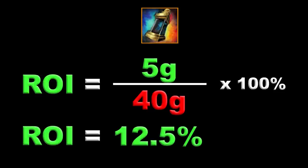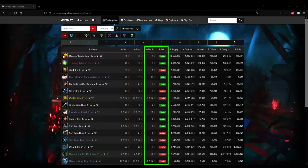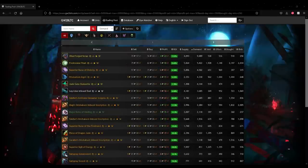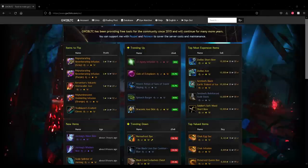There's no set ROI that's considered good, but I'd suggest aiming for 10% when you start out. If this sounds like too much math, GW2BLTC.com is a great resource to search for items and see their current profit margins and ROIs without any math or spreadsheeting. I'd recommend determining the cost and risk you're willing to deal with first, then searching for items that fit those criteria. If you just use the 'items to flip' section of the website, you'll have more competition and may find items that aren't appropriate for your cost and risk tolerance.